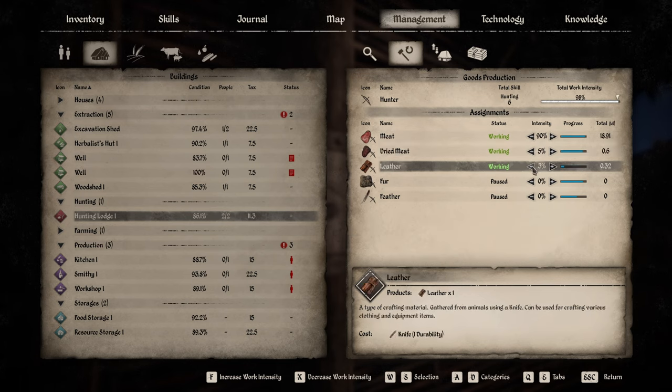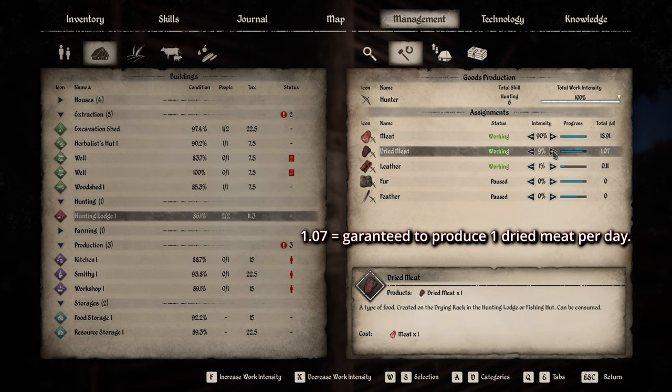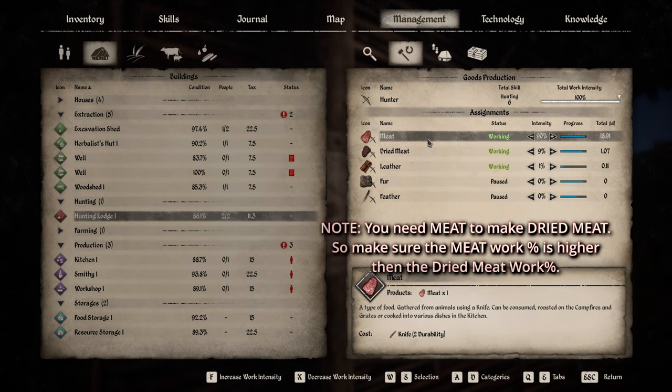If you want one dry meat per day, you need to reduce other tasks and increase the dry meat slider. For example, at 1.7 dry meat per day your NPC will make one dry meat daily, while also hunting 18.91 meat per day. Same logic applies to leather - increase its slider to get more leather produced.